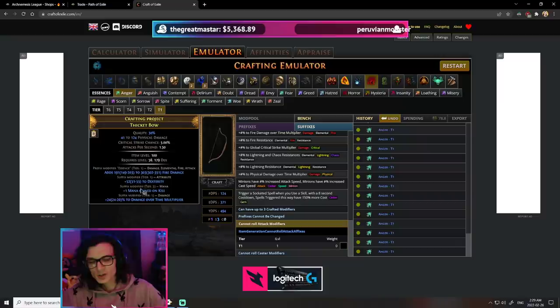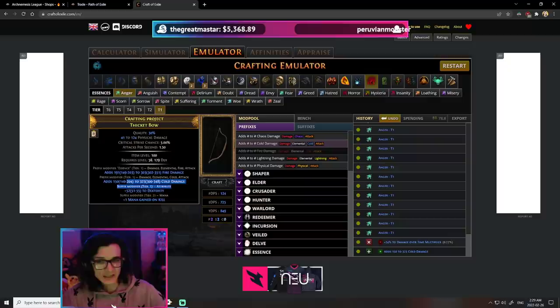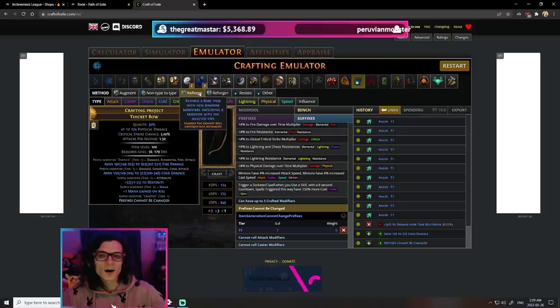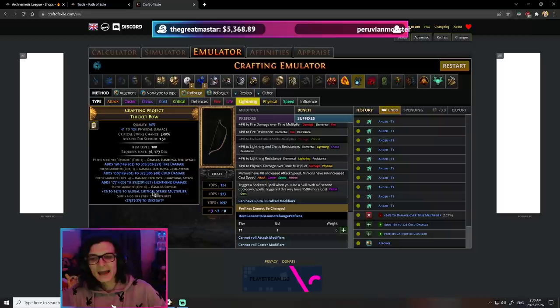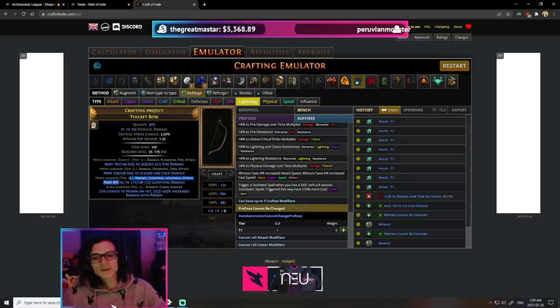Let's cheat our prefix. We have tier 1 fire damage from the essence, so we're going to give ourselves tier 1 cold damage. When you do get tier 1 cold damage, you have to lock in your prefixes with the benchcraft 'prefixes cannot be changed', and then reforge for the missing element. In our case we have fire and cold, so we reforge for lightning. It could also give us lightning resistance - which is fine. We craft prefixes cannot be changed and try again. The majority of the time it will give us flat lightning damage, or whatever element we're reforging for.